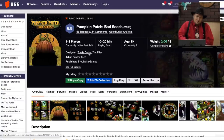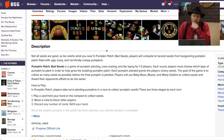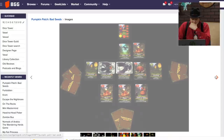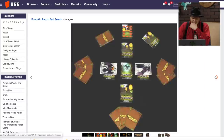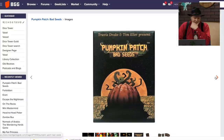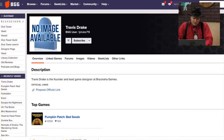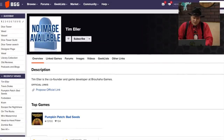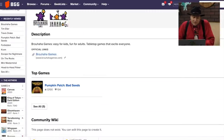And finally, the last one — Pumpkin Patch: Bad Seeds from Travis Drake and Tim Eller, and Brouhaha Games. You compete to harvest seeds from a burgeoning pumpkin patch filled with ugly, scary, and horrifically creepy pumpkins, for one to three players. I'm getting sold on this one. I like the cards and the artwork — graphic design could be better but the artwork is great. Look at that great white pumpkin! That's the only game from Travis Drake, only game from Tim Eller, and only game from Brouhaha — but it's 2019, so who knows? This is certainly one I might look at.